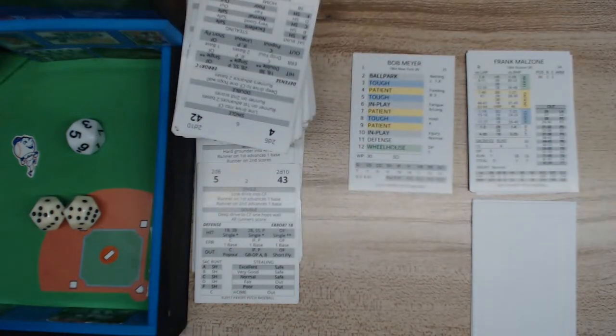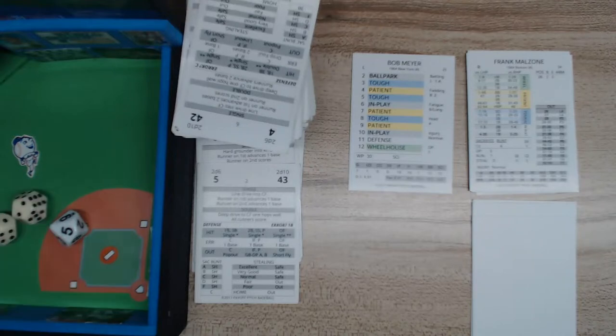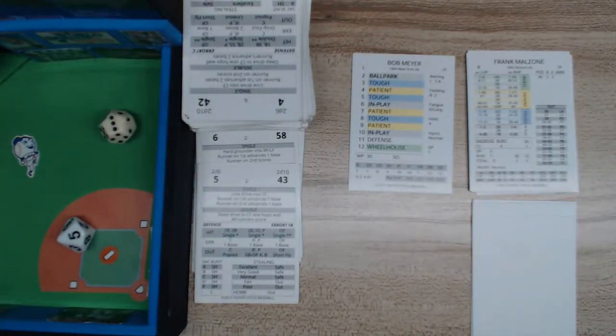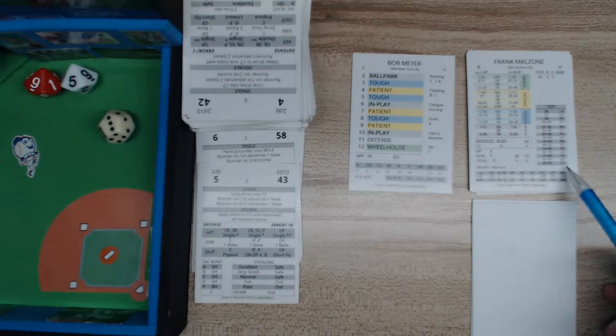We roll for Malzone — that's a 9, which is patient again. A patient against a lefty goes all the way to 64, and we get a 95. That's a fly ball to left field. Now we need to work through runner advancement on a fly ball. First, check the runner on third — Schilling has really good speed, he's an 8. The left fielder is Tommy Tresh with a 7 arm rating.